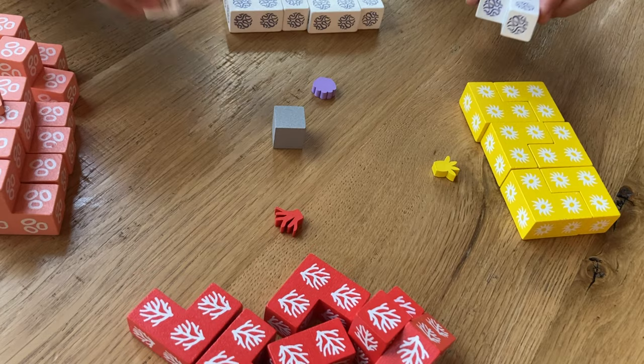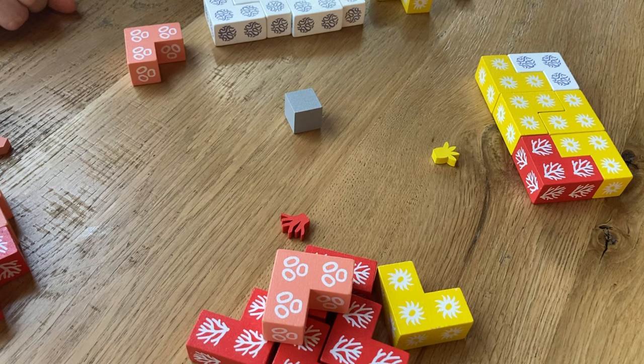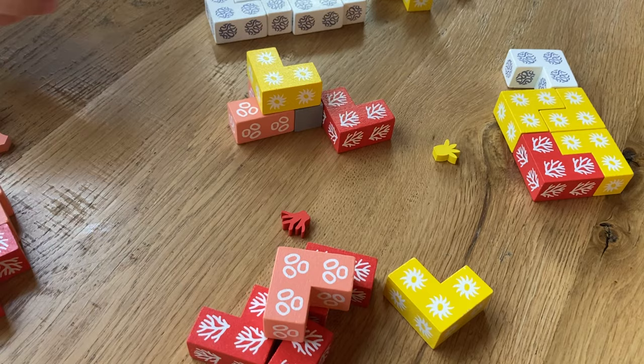At the very beginning of the game, we've set up here for a four-player game. Each of us will give one of our coral species to the players to our left and right. Then we begin. To begin playing, we have to cover the rock which is in the center of the coral reef. So I'm going to place any one of my L-shaped pieces — I'll place it like this — and then you'll go. There we go, so we're all touching the rock.